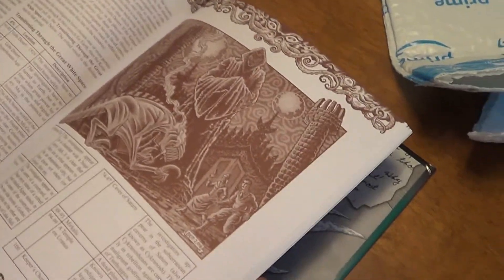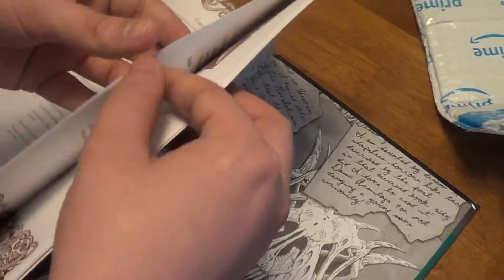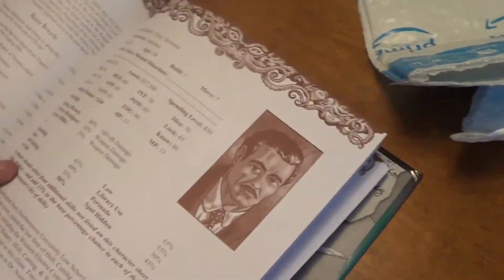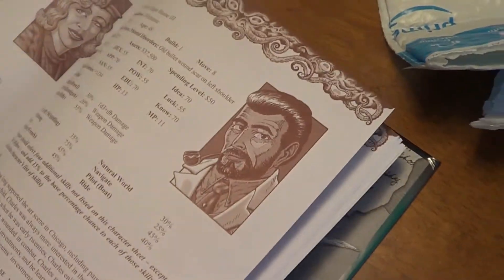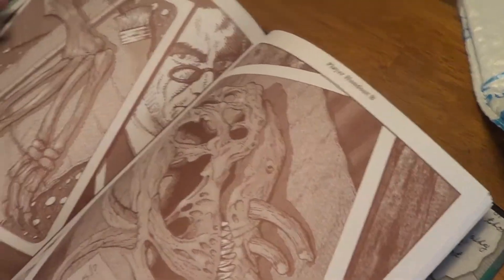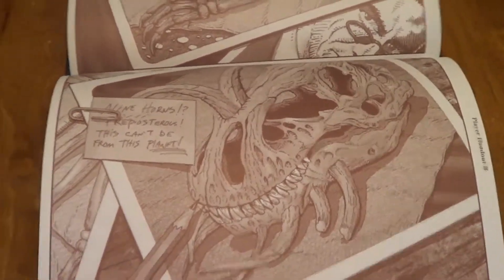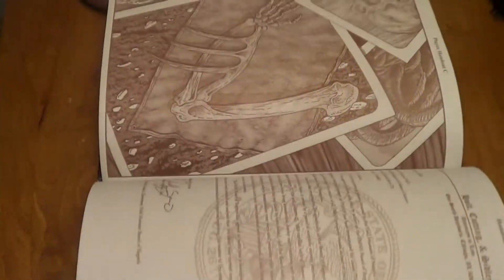I'm trying to flip fast so it's not too spoilery. Here we have pre-made characters. I don't know if these are for players or if these are stat blocks for NPCs. Not a lot of them. Here's more of these cool bones of the monster dinosaurs — Cthulhu-ian dinosaurs. That's really cool.